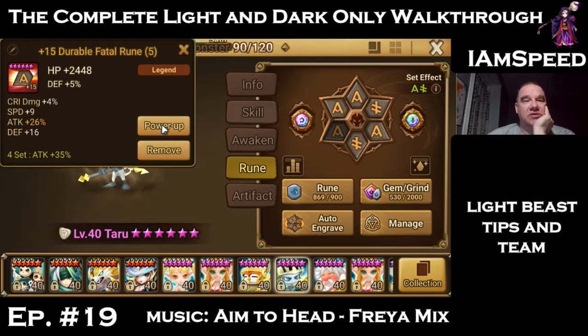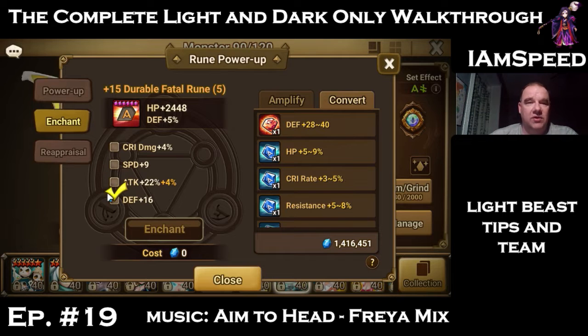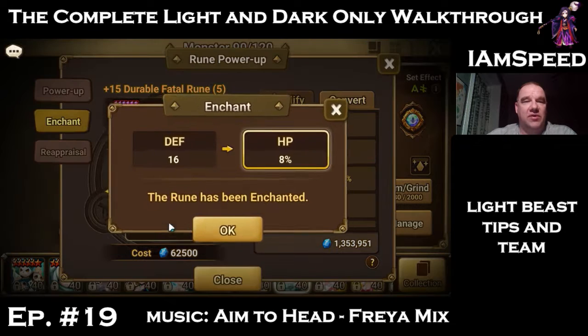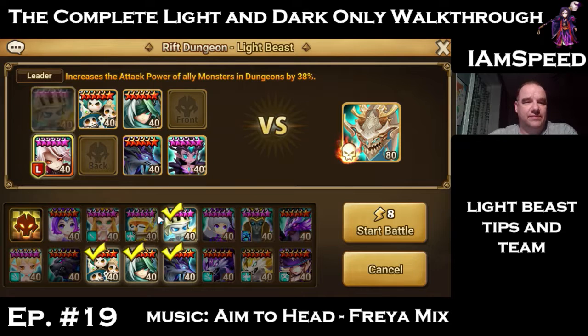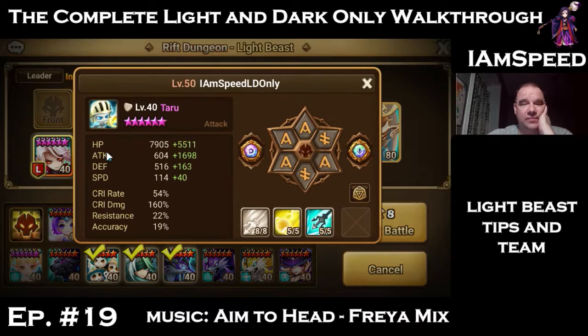It's not good to pile crit rate on Taru — he doesn't need it anymore. We can throw some HP on him to make him a bit tankier, because one of the problems in rift raids is that he's pretty squishy. If he can stay around longer he can do more damage. Taru is the most important member because his ignore defense really slaughters through the light beast shield.